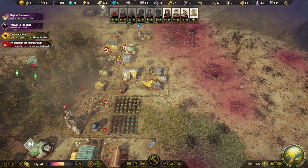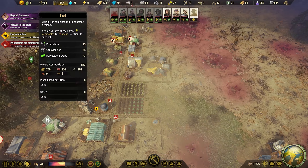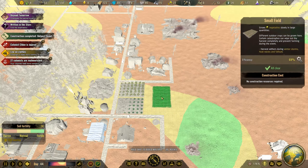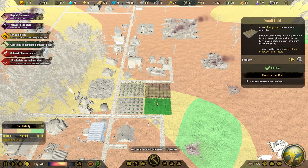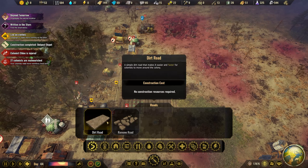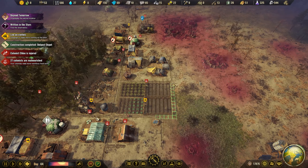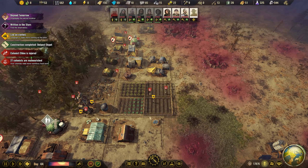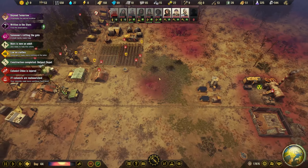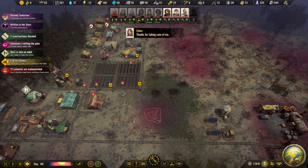I need more crop fields here — this won't be enough at all. We also want to upgrade them to irrigator fields. I'm not sure if we're going to stick with these small ones or just build large ones. We should definitely remove this — we can use this patch.